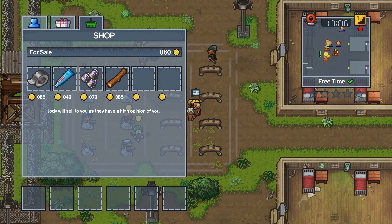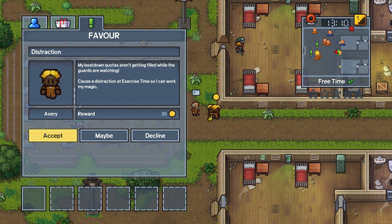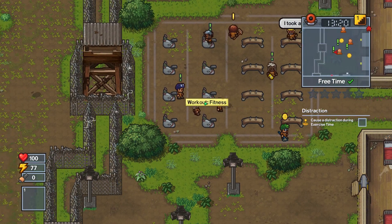I need toilet paper. Why don't we do some jobs for some people? Call the distraction at exercise time so I can work my magic. Sure. A distraction at exercise time would be beating somebody up, presumably.